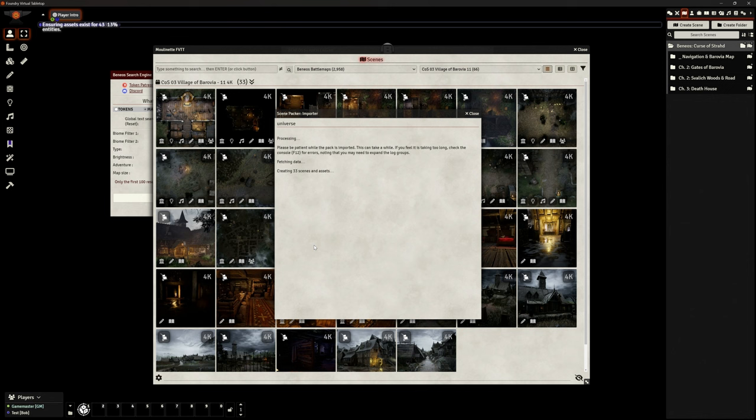It brings in all the battle maps, all the links, everything — just builds it. Those links will automatically work for the other scenes I've already got. Links on the map will try to take me to these new scenes; if I've got them it will, if I don't it won't. You don't have to bring in the entire Curse of Strahd adventure — you can bring in an individual chapter or an individual scene, however you want to do it. These are 4K animated scenes so yeah, it's not quick, but it'll do a fine job.